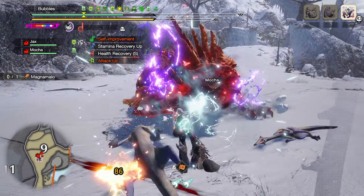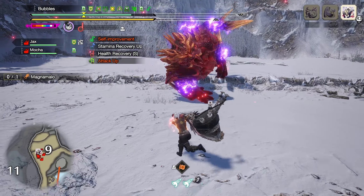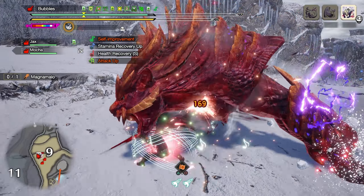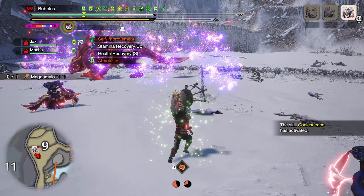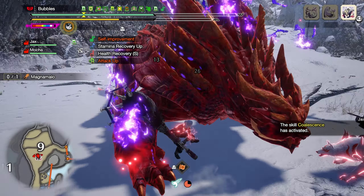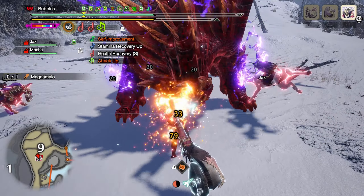There's the enrage. Maybe get a knockdown here if I keep up the aggression — no, not quite. Dash past and then stab. Get a nice hit in here. This knockdown should be coming up pretty soon. I really wanted to armor through that but I couldn't unfortunately. Go to his right — we should be getting really close to a knockdown.